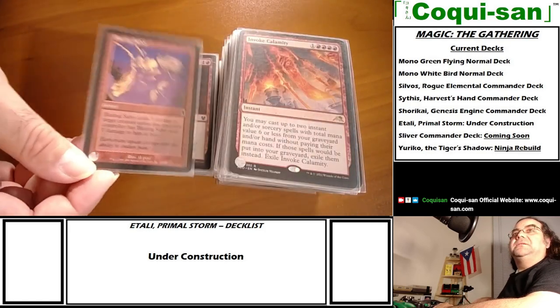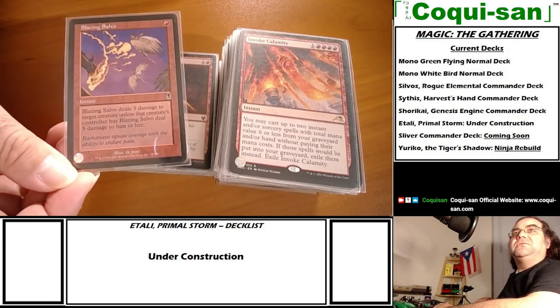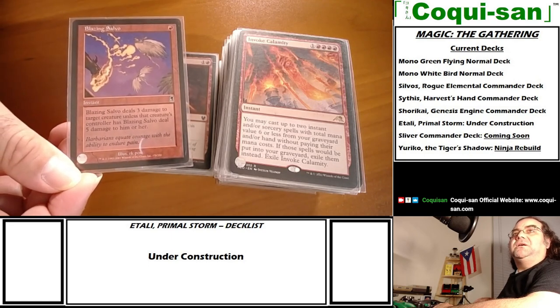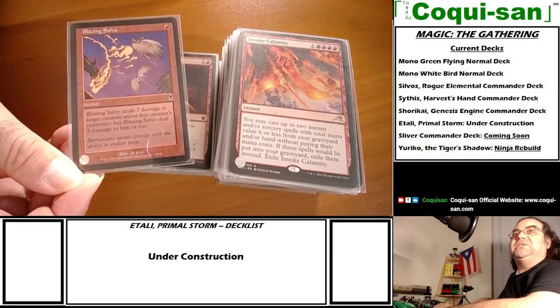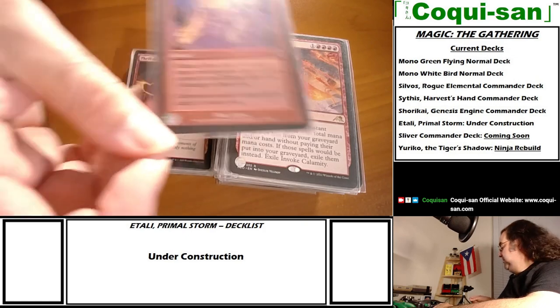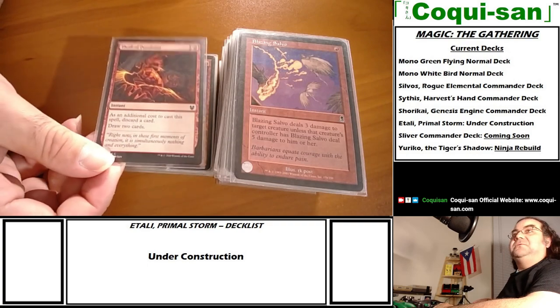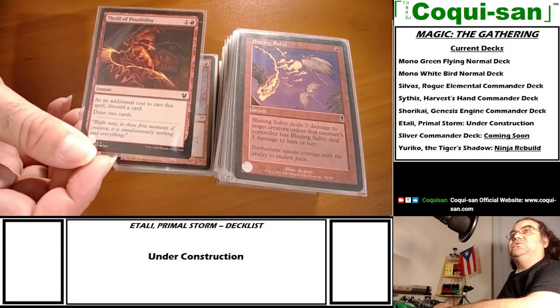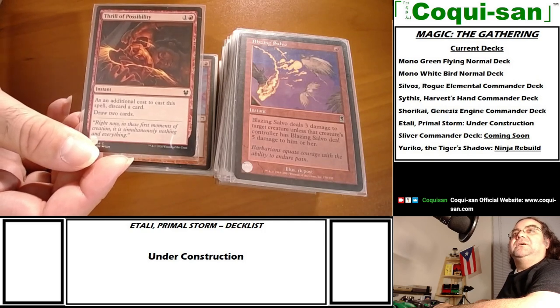Blazing Salvo - deals three damage to target creature unless that creature's controller has Blazing Salvo deal five damage to them. That's the third card that does this type of thing - you can make your opponent either lose something important to them or just take the damage.